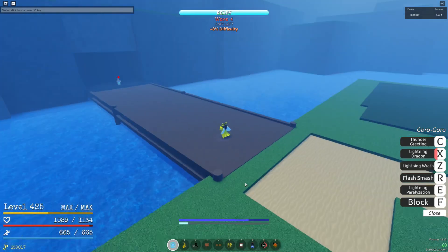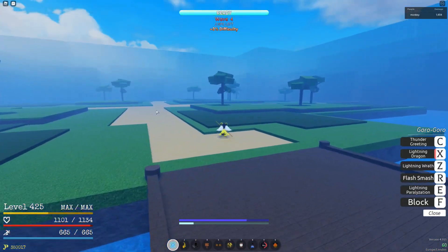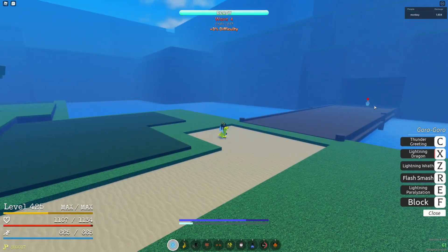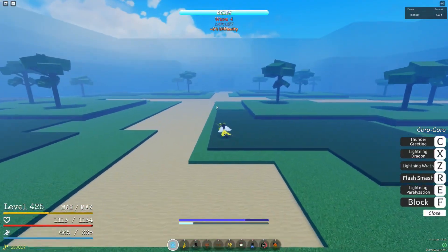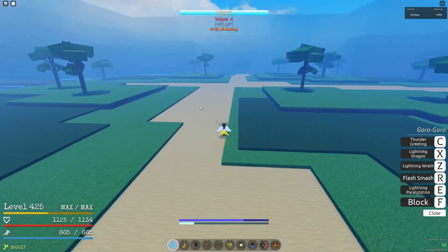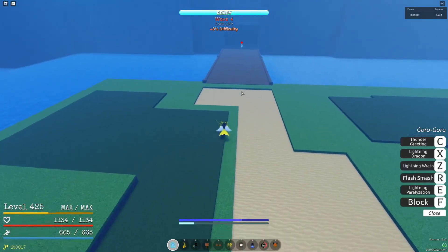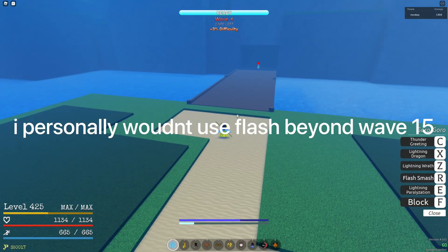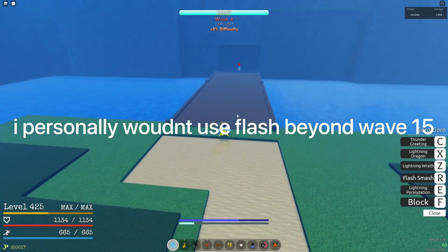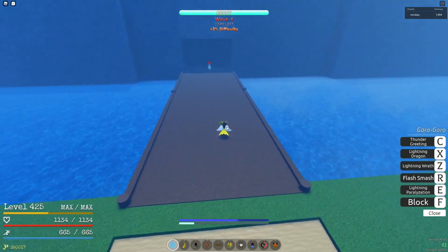For early rounds, if NPCs are coming toward the middle and there's a Gunny user on the side, you can use that move to kill it and wait for your cooldown. If they're all coming to the middle, use Flash Mash. This applies up to wave 20 — do not use Flash Mash against killer NPCs above wave 20 or you'll regret it.